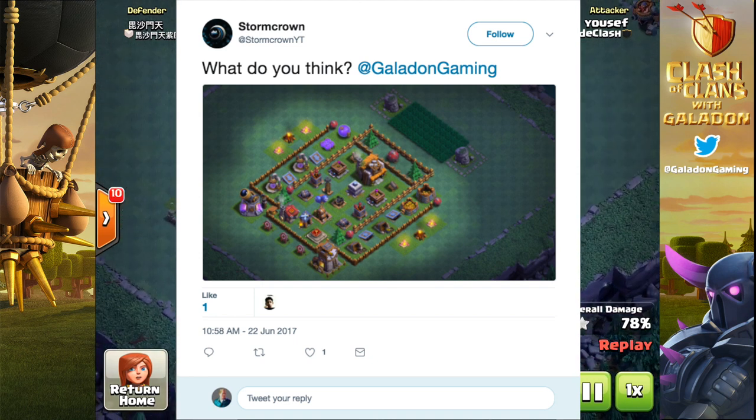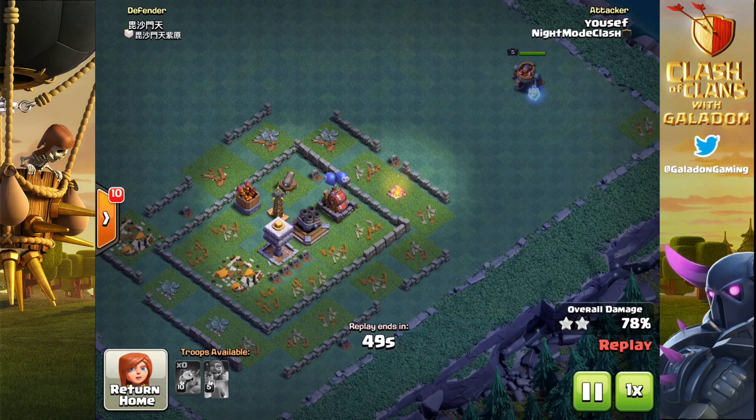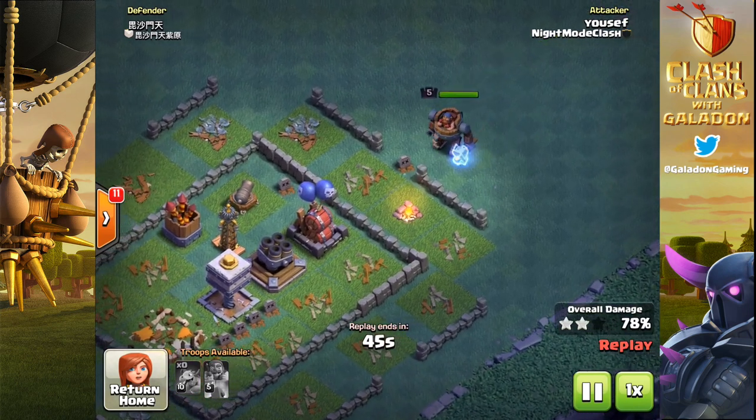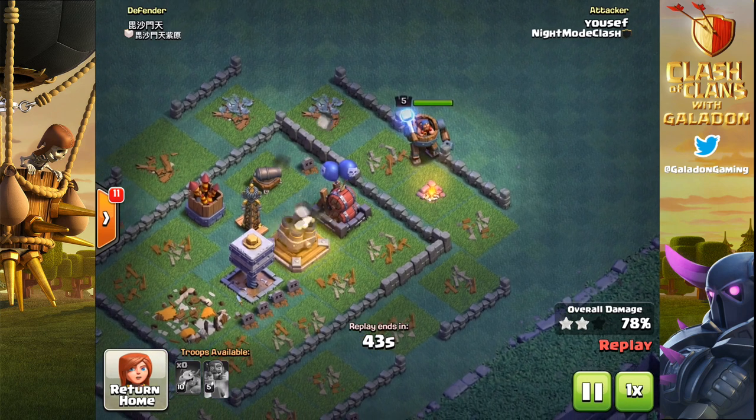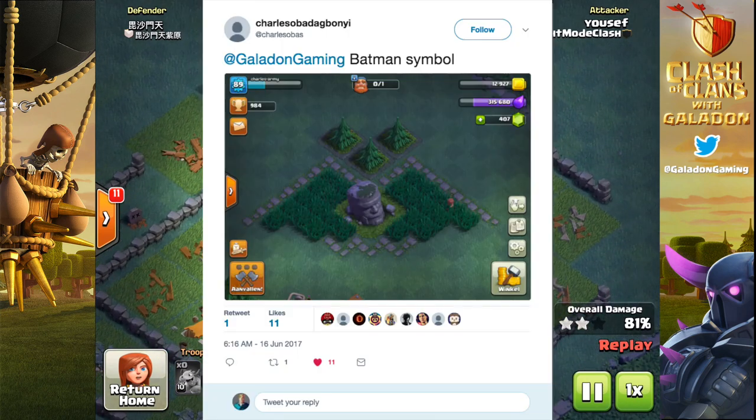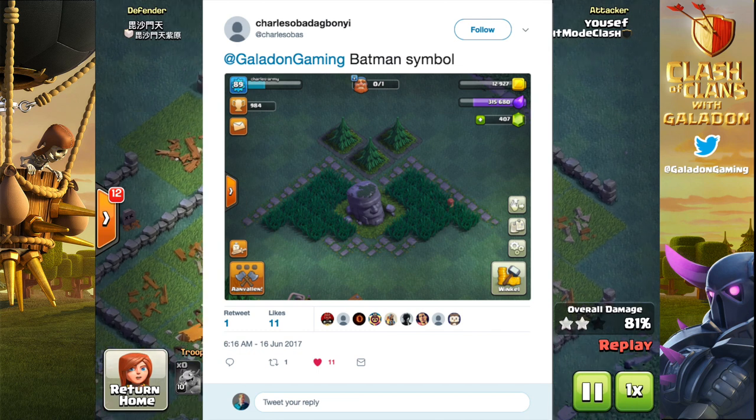In the meantime, we're taking a look at some replays from Night Mode Clash — that is one of the top builder base clans in Clash of Clans, and I just happen to be there myself right now. Here's another one from Charles — I like this one, the bat symbol! Maybe this was for Adam West. And again, integrating the stone path and the pine trees is a great idea.